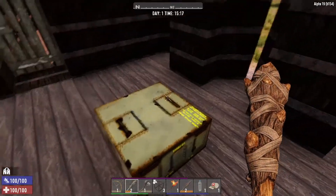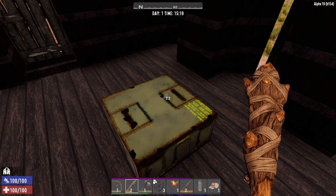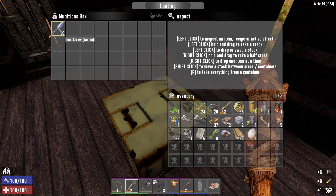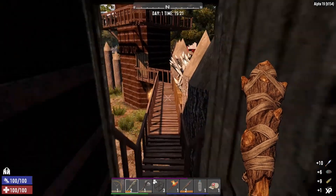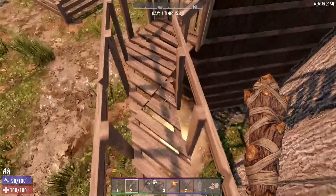There we go — get in that munitions box. Give us some good loot, man. Munitions box always takes so long to search, but it's usually really worth it. Some more rounds and some iron arrows — we'll take it.